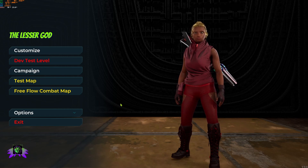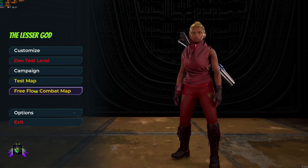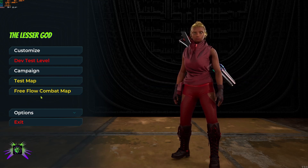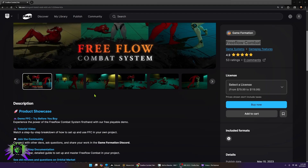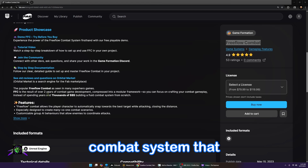Welcome everybody to Project Amp Capo here at Black Adonis Games. I'm inside my project and I wanted to tell you all about something I came across on the FAB Marketplace. It's called Free Flow Combat — right now it's my favorite out of the box combat system. The Free Flow Combat system, which I refer to as FFC because saying 'free flow combat' a lot of times in a row is kind of hard to do, is the popular FFC combat system seen in many superhero games.